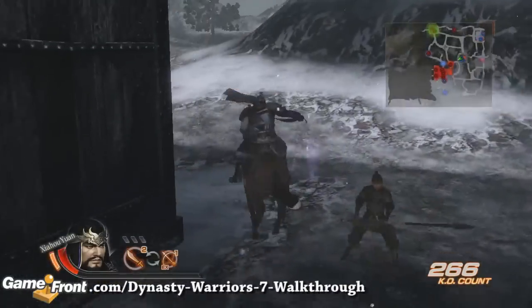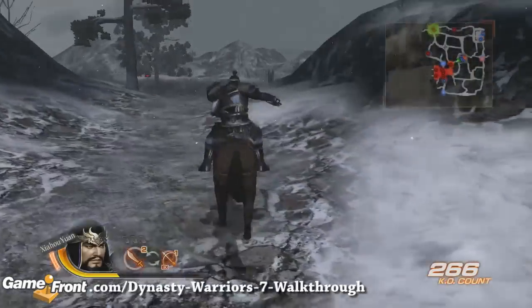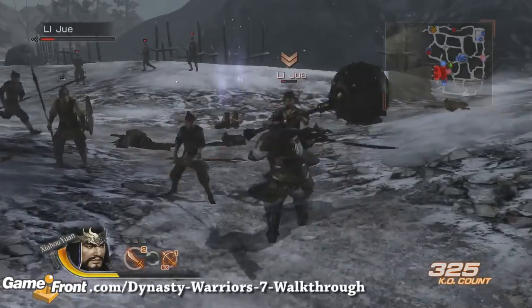As we leave Sun Jian's camp, we're going to defeat enemy officers as we head to the north-west corner of the map.